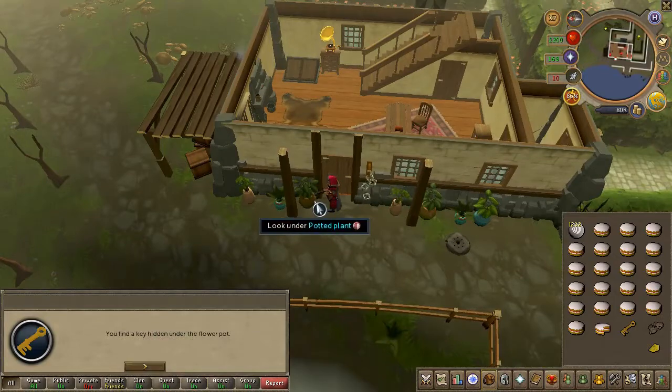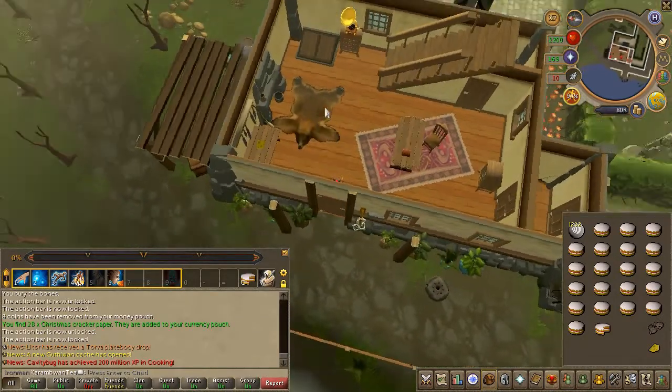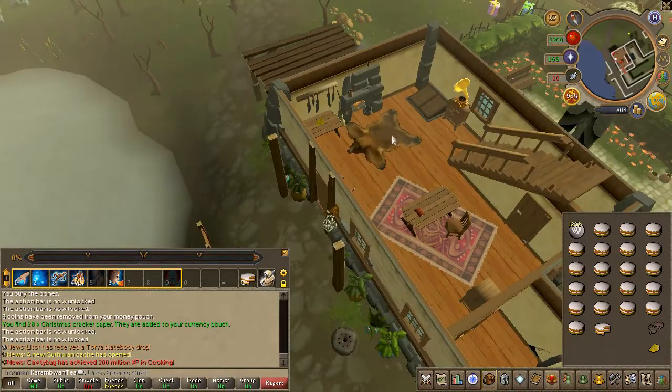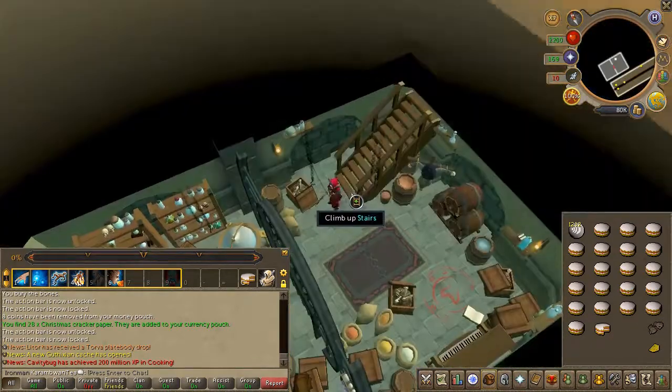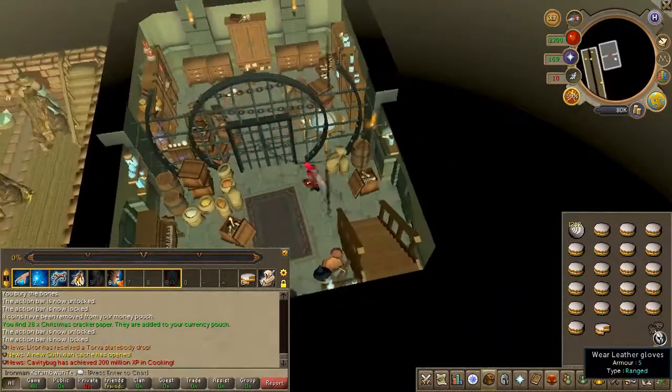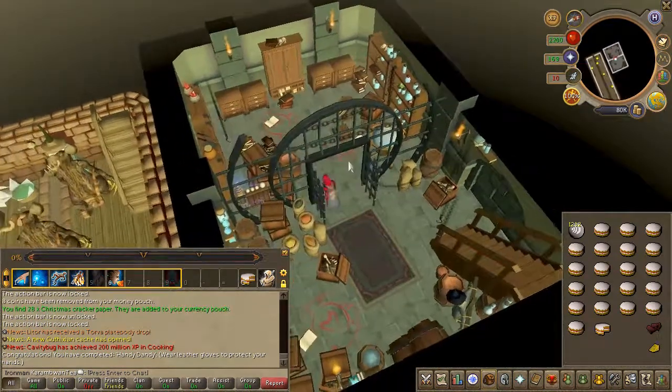Search the potted plant to obtain a key. Enter the house and head downstairs. Equip your leather gloves if you don't have them yet, then search the crates.